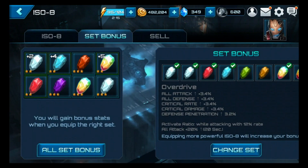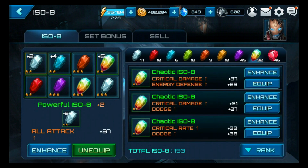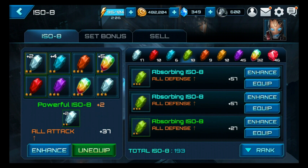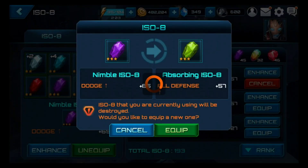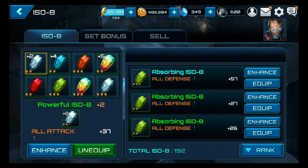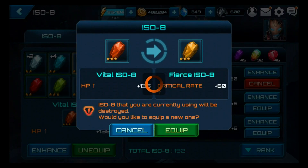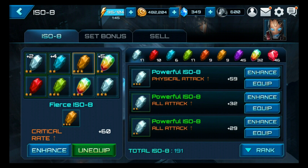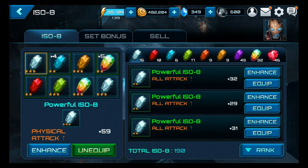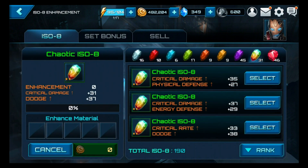We don't need dodge, so we can put a defense one there. Let's swap out this dodge one and put all defense right there. Then we need to get rid of this three-star one and put a crit one there. Let's also merge one of these chaos pieces together.